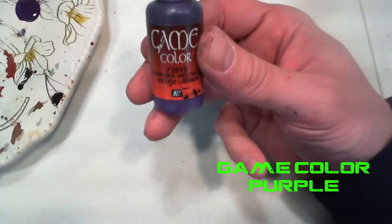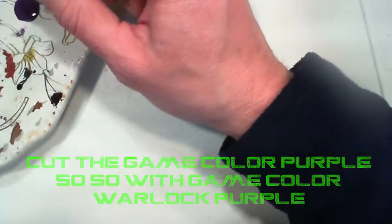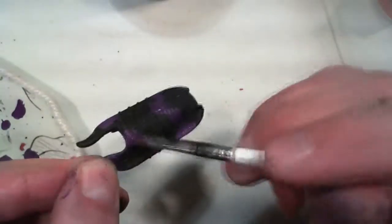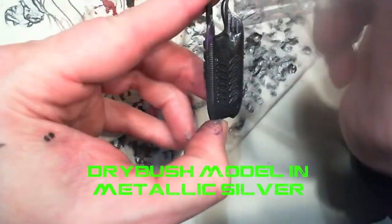In this tutorial we are going to paint a Scourge APC Invader vehicle for Drop Zone Commander. We did a base camo of game color purple cut in half with game color warlock purple. The base coat purple was just too dark on the black.